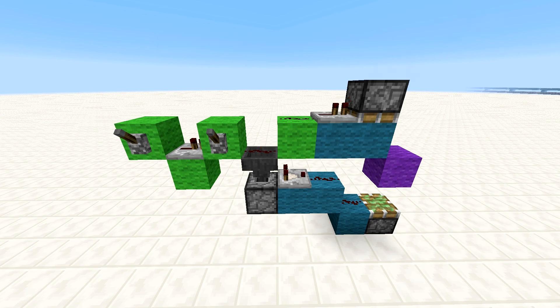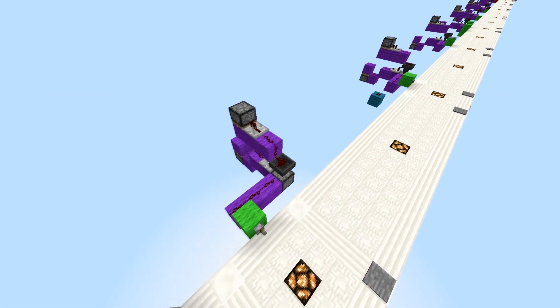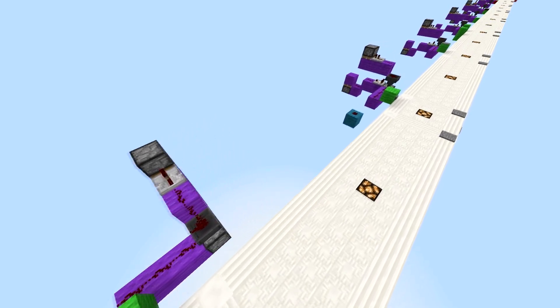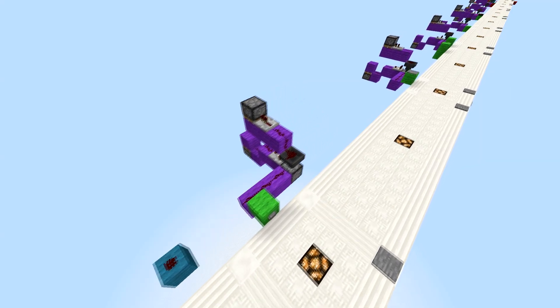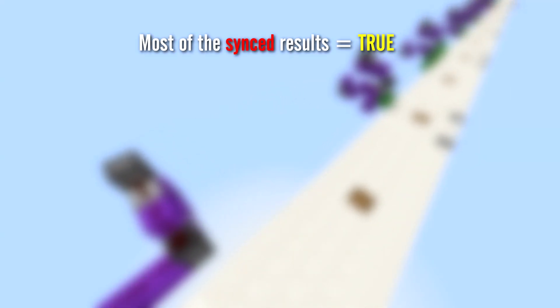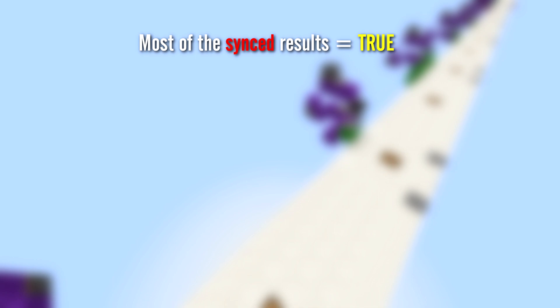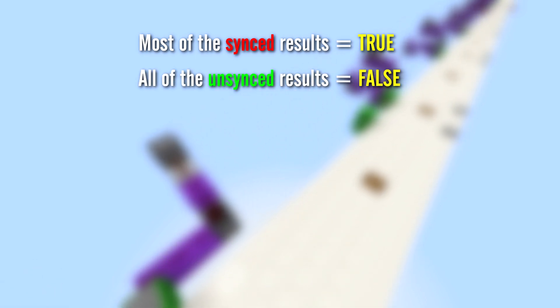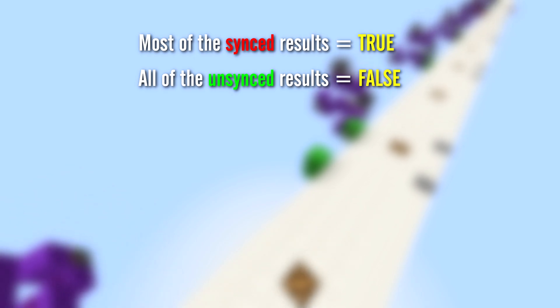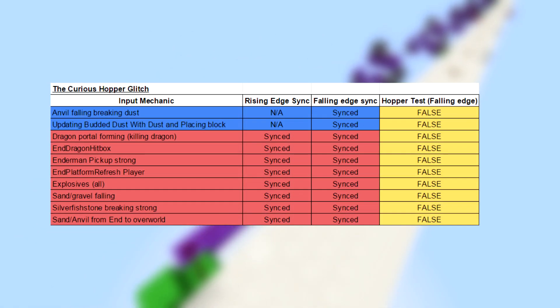So, we cloned this setup into the gallery and got into testing. The results we got were, in general, pretty normal. Most of the inputs that give off a synced falling edge returned true, and all of the inputs that gave an unsynced falling edge returned false. However, there were some exceptions, and those exceptions can be seen in the table here.